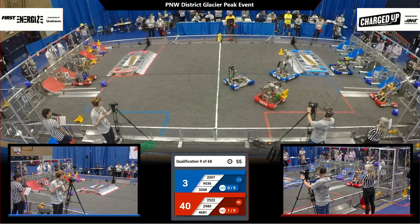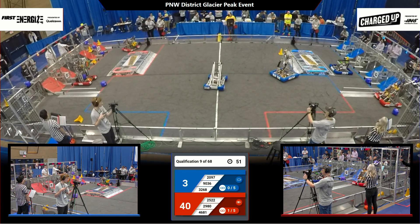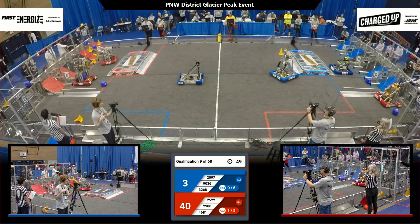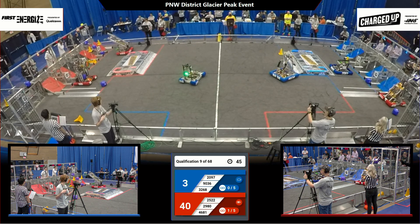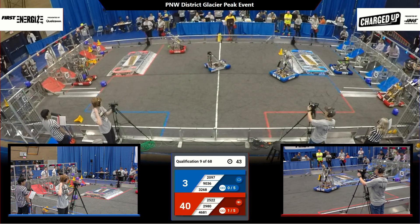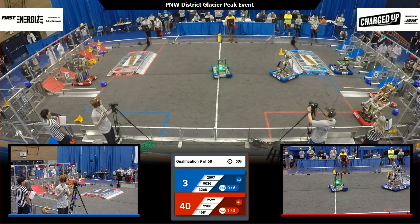Here's 25-22, this time opting for a cone. They make their way around the charge station into their community, lined up with the cooperation grid, but lose their hold. That falls into an already scored hybrid node on the floor — no points, but plenty of time for the Royals to try again.